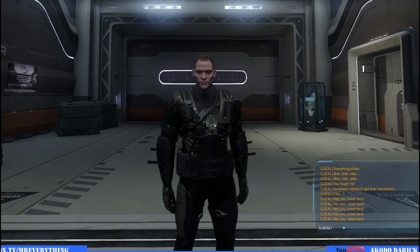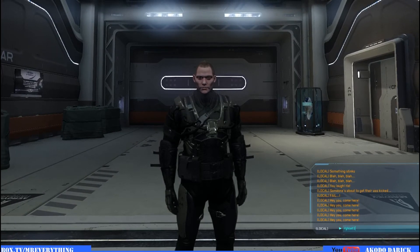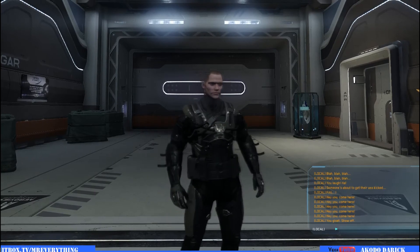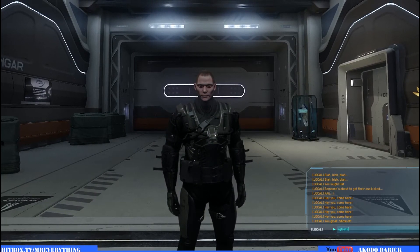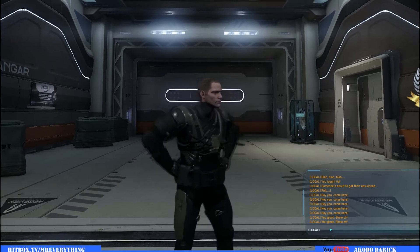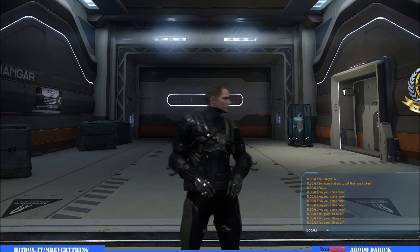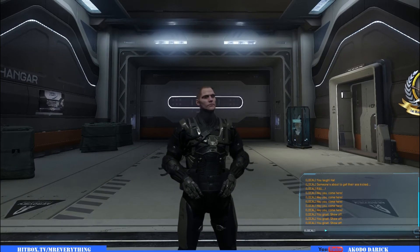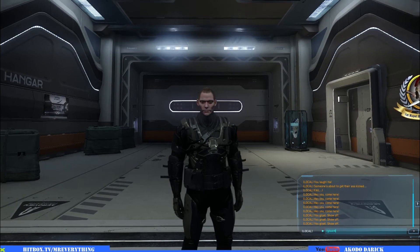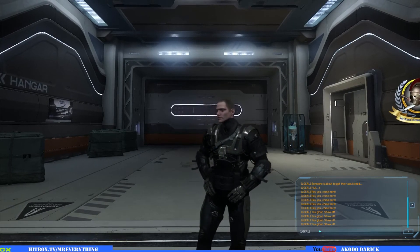Next is gloat — I guess like showing off. Gloat one: hands on the hips — 'yeah that's right, I'm bad.' Gloat two: fists on the hip — 'take a look at me.' Gloat three: hands on the belt, rocking it — surprised he didn't put his thumb across his nose. Gloat four: fingers in the pants, nodding his head — 'uh-huh, that's right, you see it.' Four gloats done.